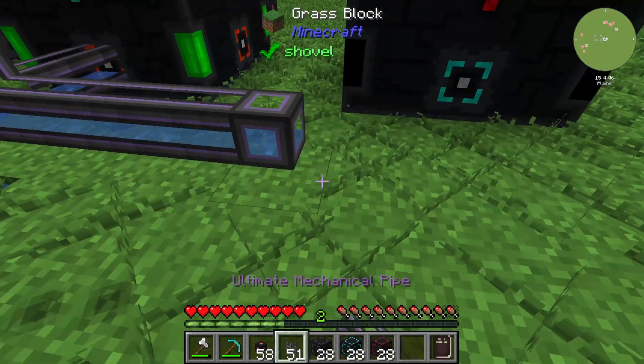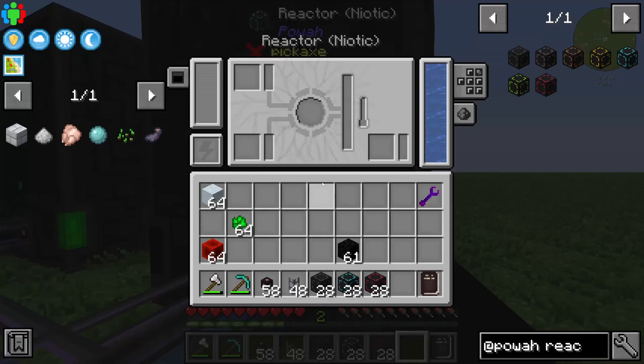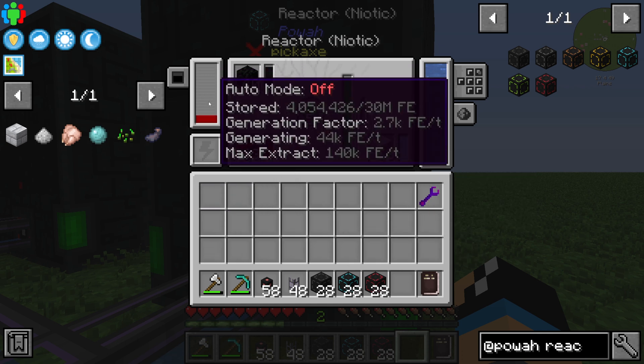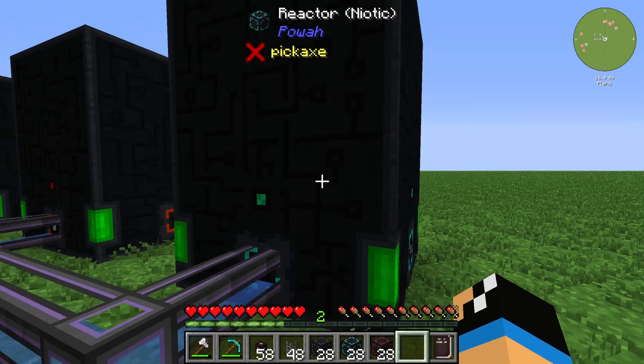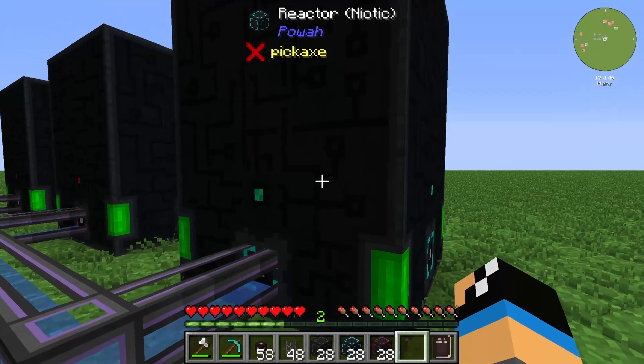We can also take a look at the Niotic reactor. You will need a Block of Blaze, a Block of Coal, and Dry Ice. We are generating 44,000 Forge Energy with that setup.